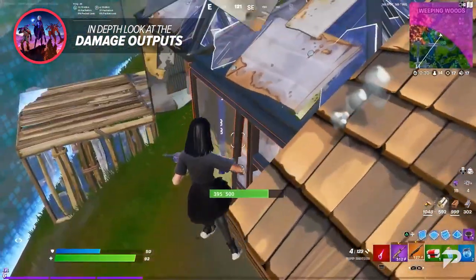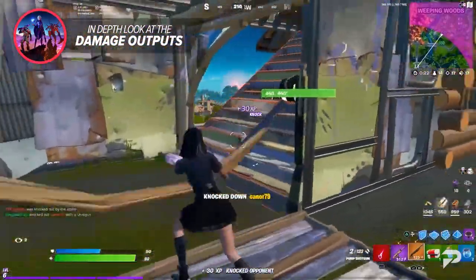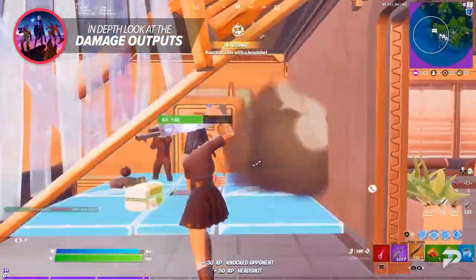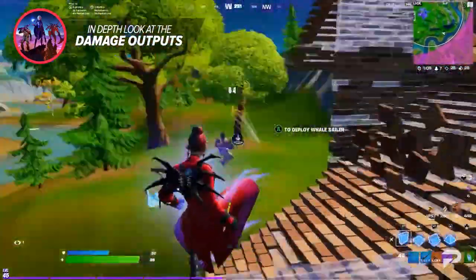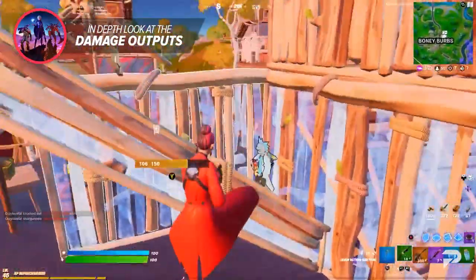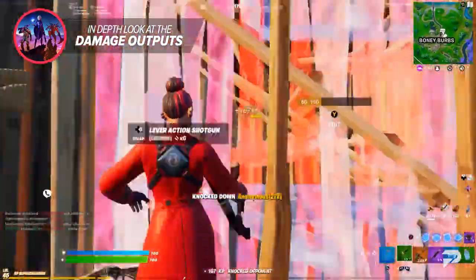The pump shotgun can be absolutely abysmal in range combat — that's its main downside. To get the most out of it, rely solely on close combat. Get close to your opponent and hit them at point-blank range. Start getting accustomed to landing that one shot — the 1.7x damage multiplier for headshots is what you're going for. The lever shotgun, on the other hand, offers an interesting balance between fire rate, range, and damage, making it a solid choice if close proximity isn't your thing.